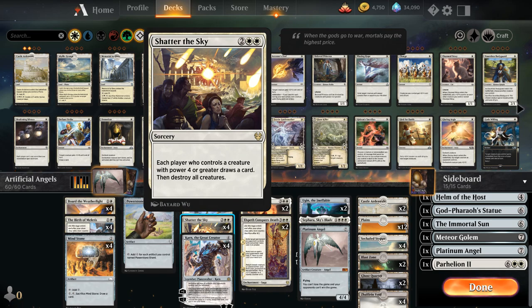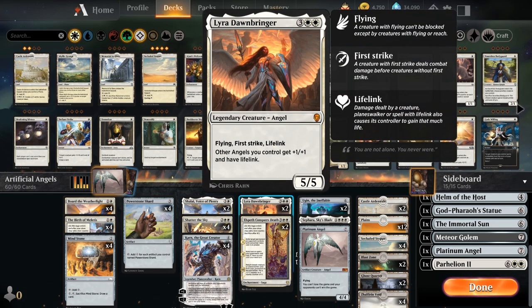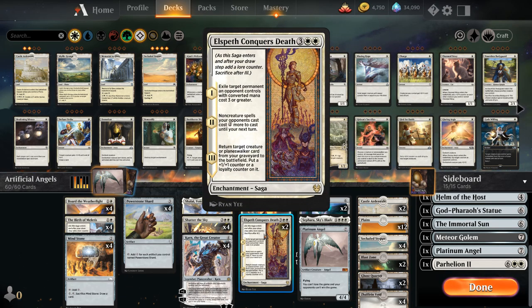We could also use Karn's plus one especially in combination with Parheelion to potentially close out the game after searching it up out of the sideboard. We've got the full playset of Shatter the Sky because we do need some removal against creature decks. Two copies of Shalai Voice of Plenty is a good way to protect our Platinum Angel, giving other planeswalkers, creatures, and ourselves hexproof for as long as Shalai is in play, so the opponent can't easily get rid of our Platinum Angel.